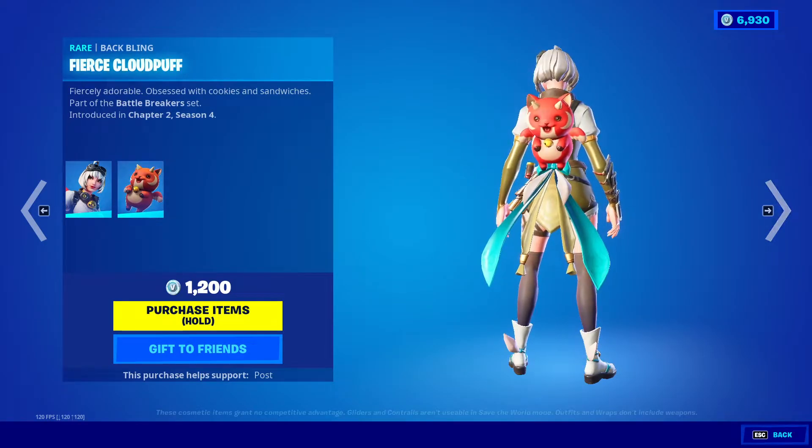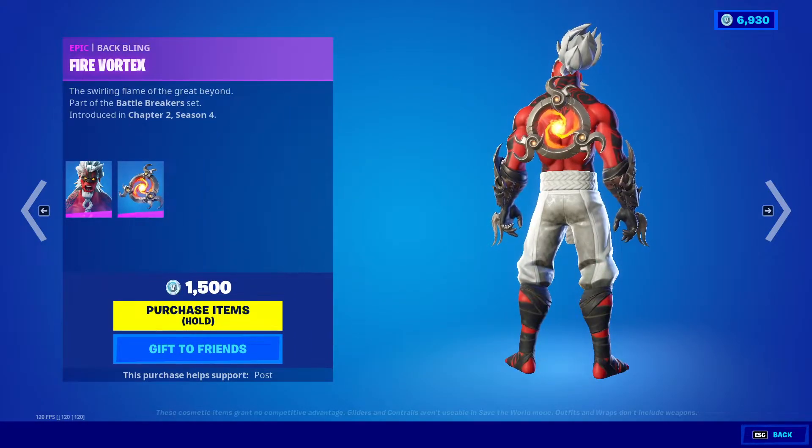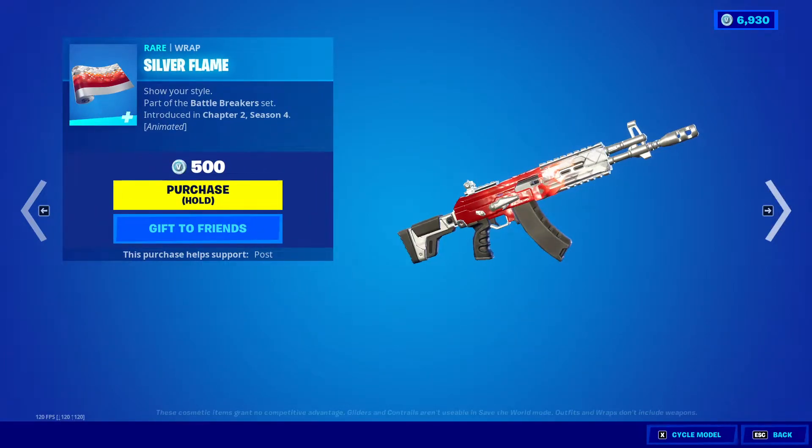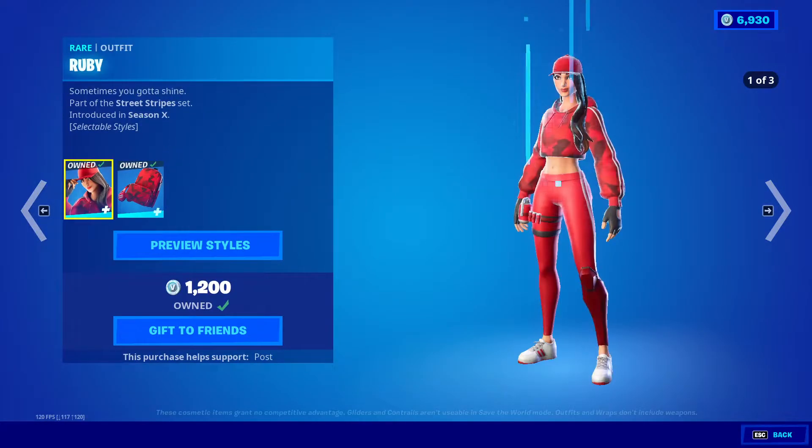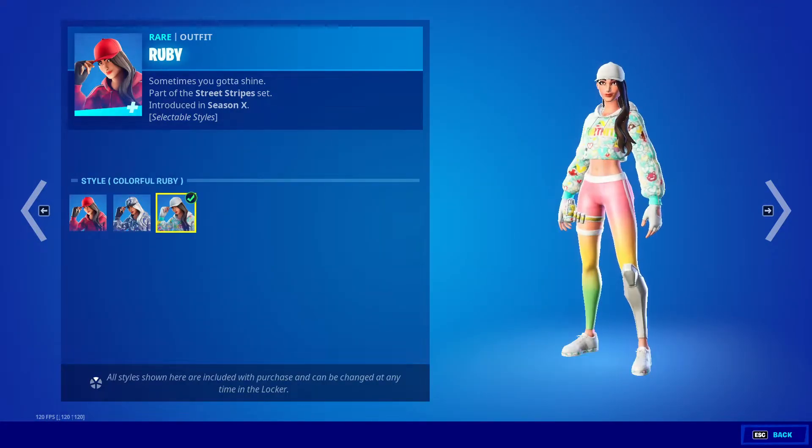We got Razor Fierce, Cloud Puff, Kira Hummura, Fire Vortex, Silver Flame, Battle Breakers. Next is Ruby — we got Ruby Chill, Ruby Colorful, and we got Red Alert.